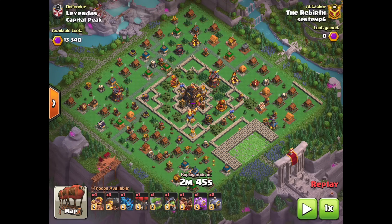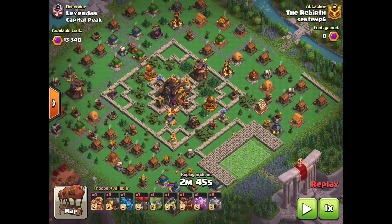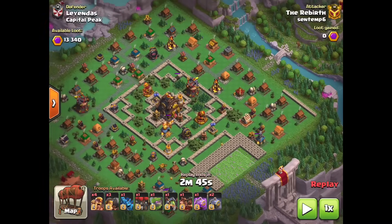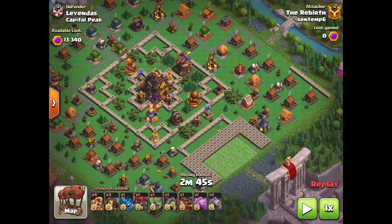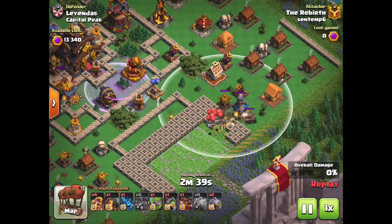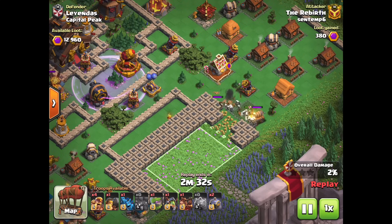Almost every single army I bring in this video is going to be different from the last. Starting off against this weird looking capital peak with a square design in the middle as well as a floral pattern with its walls — tons of buildings on the outside. Weird bases like this are perfect for you because they usually have a ton of exploitable weaknesses. We're going to use some rams to go up the right side of the base to open up the wall towards the cannon cart as well as the spear thrower, and the rams will pull any log traps. There can't be any bombs here because there's no spaces between the spear thrower and the cannon cart.